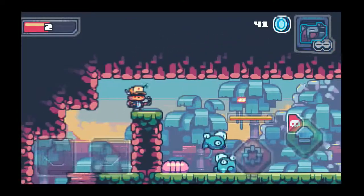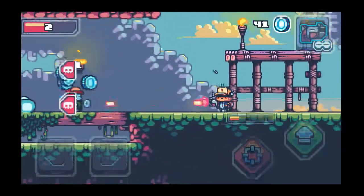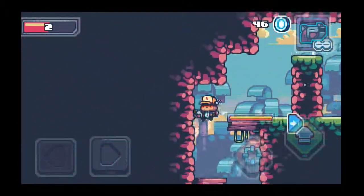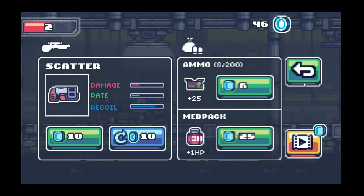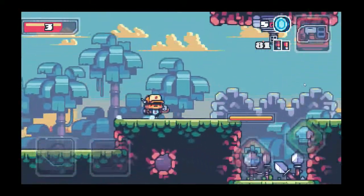Now when you dodge roll you do have invincibility frames, which I'm going to have to use here. Area clear — good. I'll trade with him so I can get some armor. Scatter gun. I got some shots of my scatter gun here.